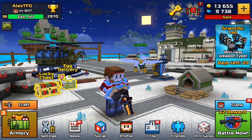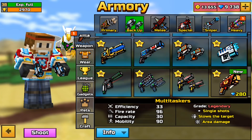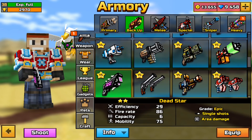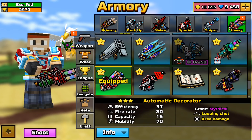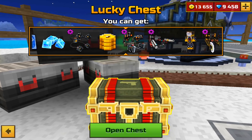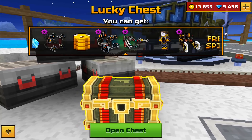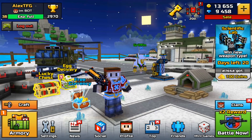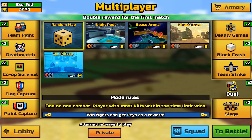The Monster Blaster is a reskin of the Dead Star, which is kind of disappointing. Another good thing they added in this update is that you can now get exoskeleton parts from the Lucky Chest, so you can get them easily without a problem.